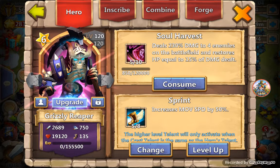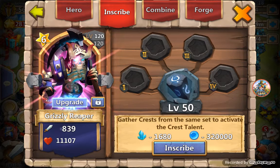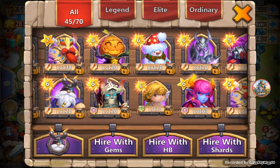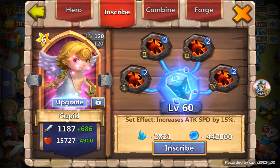Then I have my Grizzly Reaper — Soul Harvest five out of ten, five out of eight Sprint which is really good, helps in arena a lot when I use him. He is level 50 inscription. Then Cupid — I just recently got him so he's pretty low. He has four out of ten, one out of five Revitalize, inscription level 60 with level two crest.